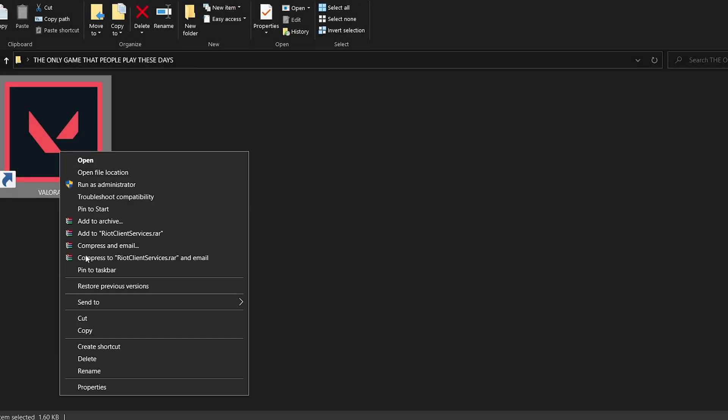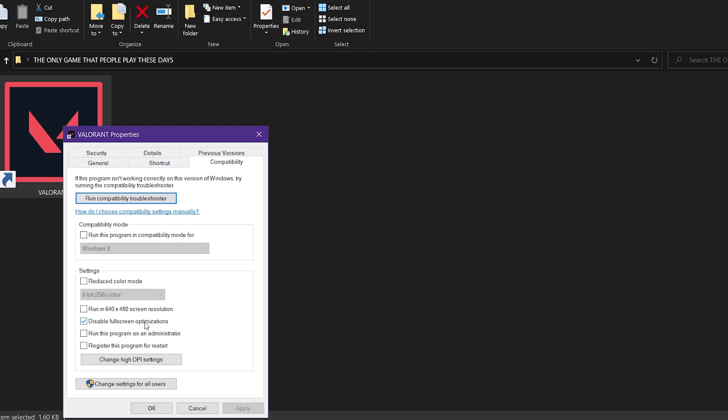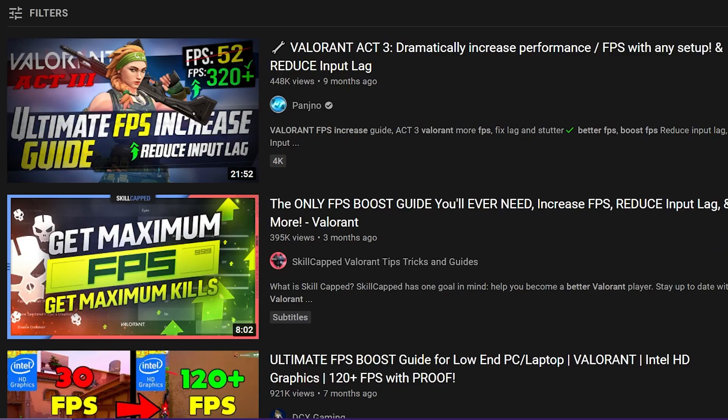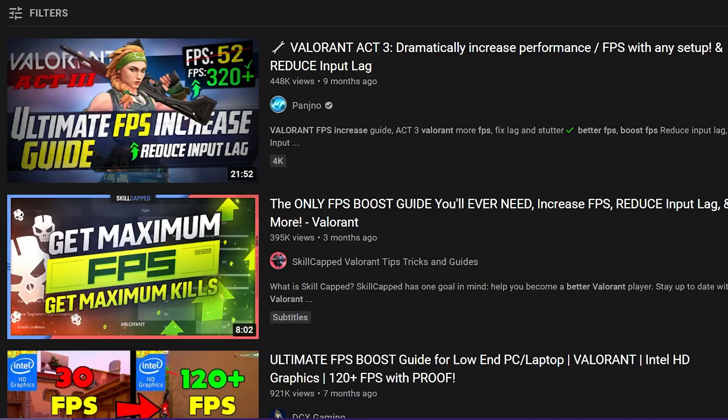The trick to alt-tabbing faster is simply to go to Properties in your Valorant shortcut, go to Compatibility, untick Disable Fullscreen Optimization, and click Apply and OK. You probably have it ticked because you watched many tutorials on how to increase your FPS in Valorant.